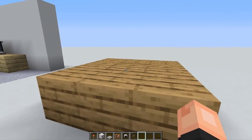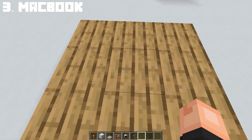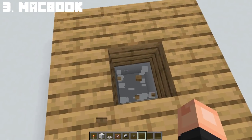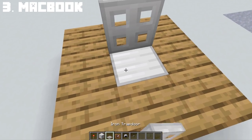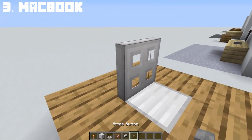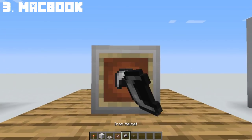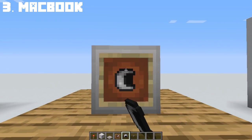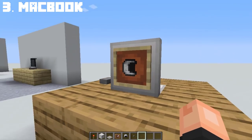Let's now make the MacBook — I'll be showing you two designs. For the first design on an oak table, break two blocks down. Place a redstone torch, a block of iron on top, following an iron trapdoor that is activated by the redstone torch underneath. Behind that, place an item frame, an iron helmet, rotate the helmet, and a stone button for the mouse. And there you have a MacBook.